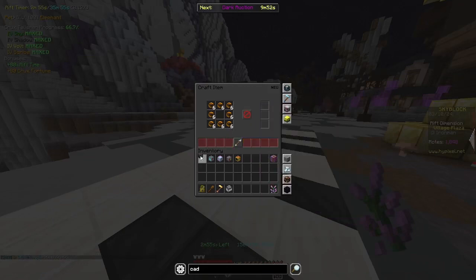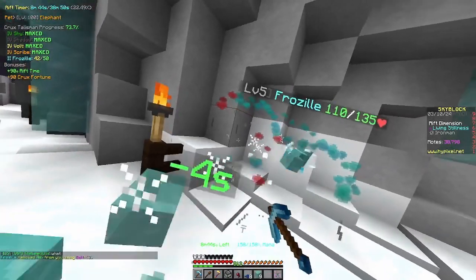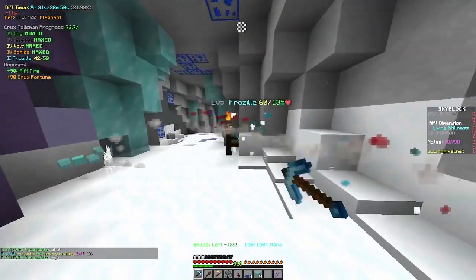The 5th area is the Village Plaza, and the 4th Time Charm is the Skyblock Citizen Time Charm.